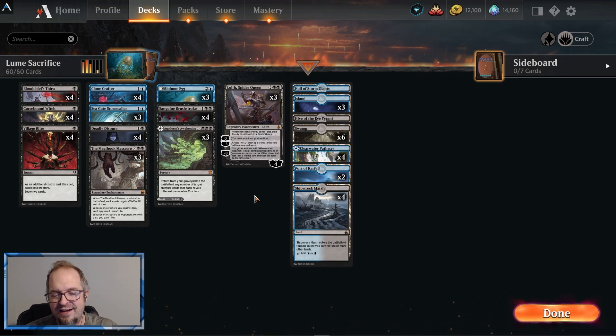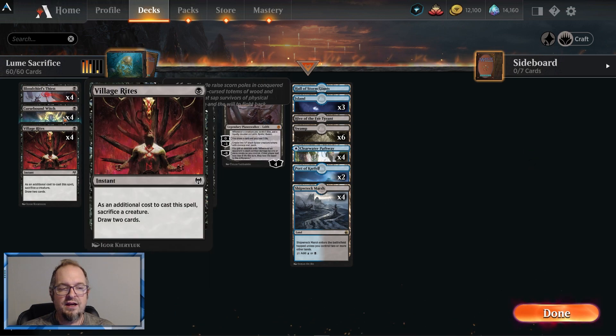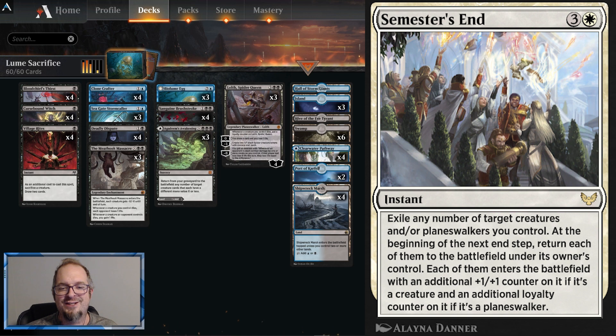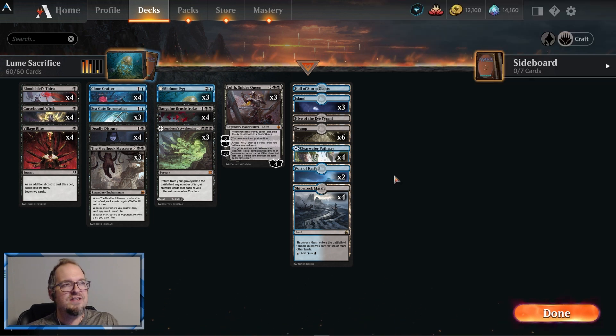Before we get into how the deck works, let me just whine for one second. Today I had the worst distribution and it was very hard to test decks. I would get all Meat Hook Massacres, or none of my early sacrifice stuff — things just didn't line up. I mulliganed over 50% of my games today. I was trying out an insane humans deck where creatures gain you one life when another creature enters the battlefield, combined with Cleric Class and Four Semesters — I could gain 70-80 life in one turn, but it was too inconsistent. I had to scrap that. I modified this deck six or seven times to get to this list.